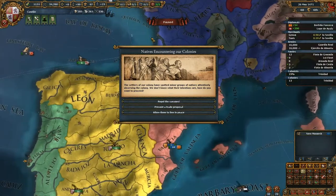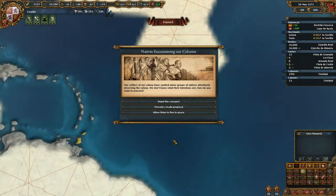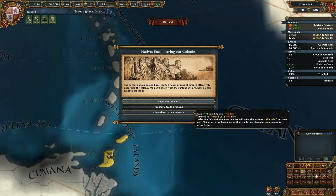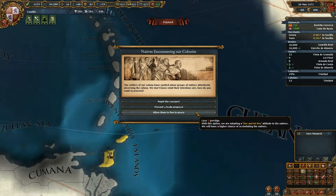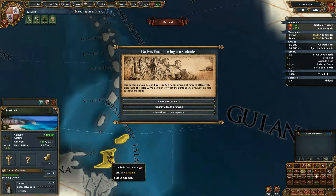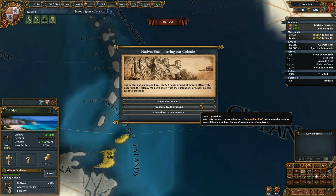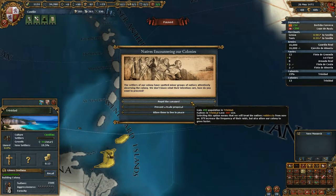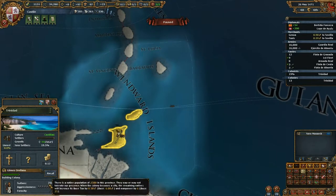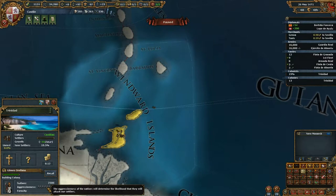The base combat width value is 15 and we now have 22. With level 6 we'll have 24, so we can put a larger army to use more efficiently. We have one free diplomat, so I'm gonna improve relations with Aragon - the relations are not that good actually, we can improve them to 200. And then we have a general decision to make regarding natives encountering our colonies. We could repel the savages, which would give us immediate population gain in Trinidad. But I always took 'allow them to live in peace' because this results in a high chance that some of these guys assimilate and the colony grows.